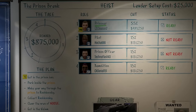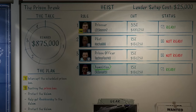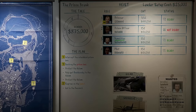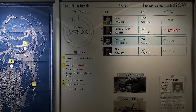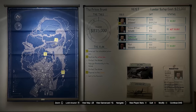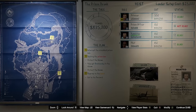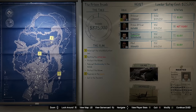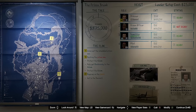New heist crew: I'm level 13, another level 13, a level 32, and a level 264. That's beautiful. I'm putting the level 264 as pilot because a lot of people don't understand the right tactic for flying the aircraft during this heist. I'm going under the assumption he's already done it before and knows how to maneuver around the enemies. The lowest level comes with me as prison officer — my goal is to carry them.